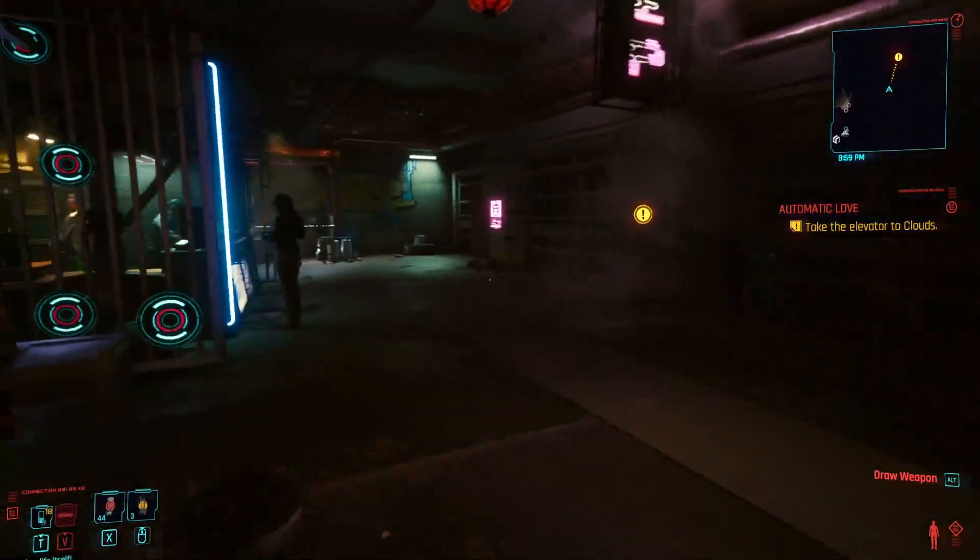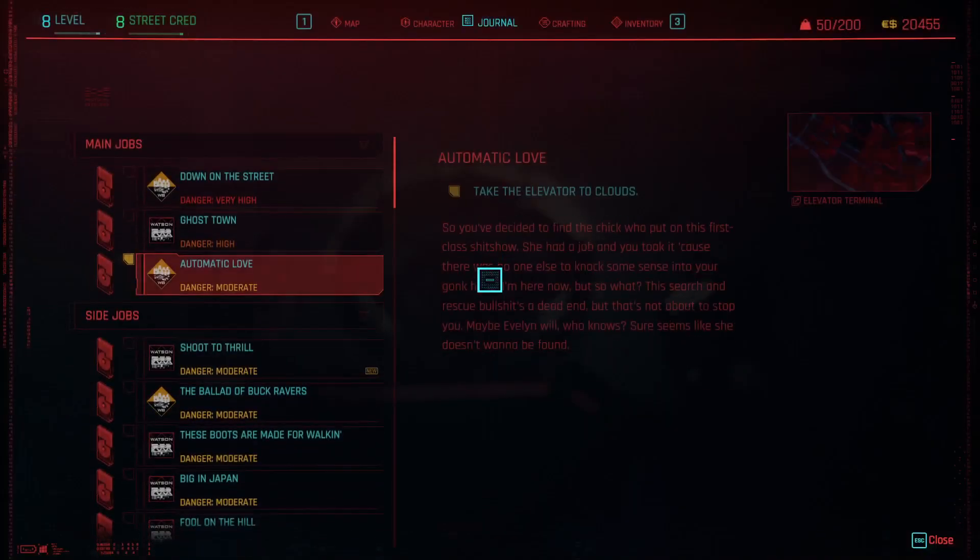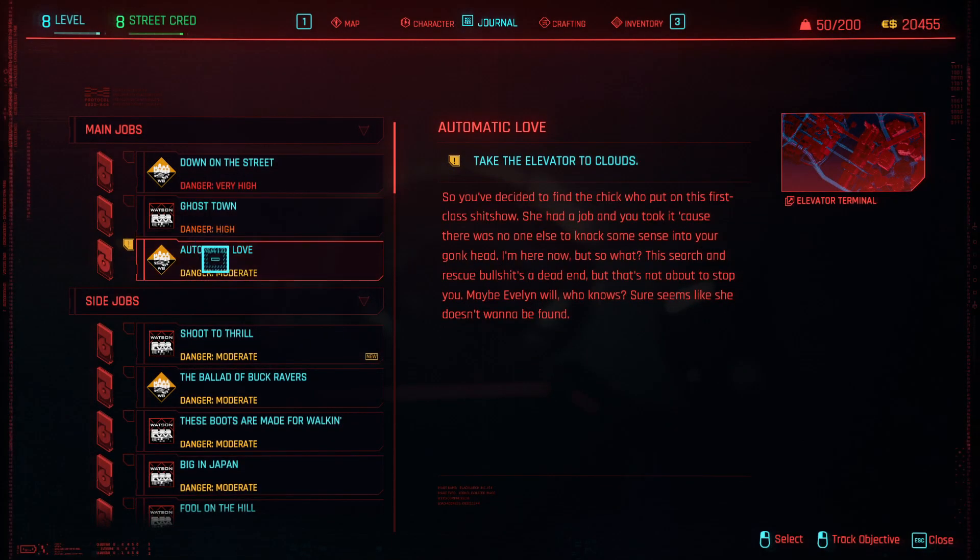Take the elevator to Clouds. So what exactly is this mission? Let me go to journal. Automatic Love — you've decided to find the chick who put on the first class shit show. She had a job and you took it. This search and rescue bullshit's a dead end, but that's not about to stop me. Maybe Evelyn will. Sure seems like she doesn't want to be found.